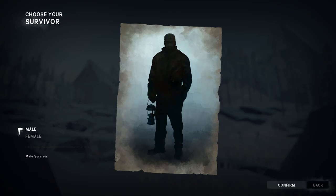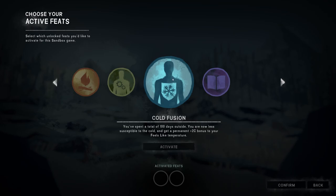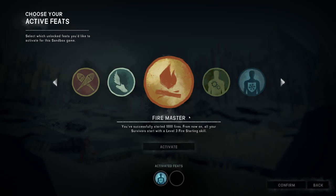I'm going to go with a male character this time, and for feats I think I will take cold fusion for the plus two Celsius bonus, which is very useful in the beginning and even in the long run, as it can make the difference between being inside and freezing to death or just barely warming up. As my second feat I will take efficient machine, which is not that useful at the start but in the long run is much more useful than something like firemaster, which only really serves you well at the start but becomes pretty useless later on.